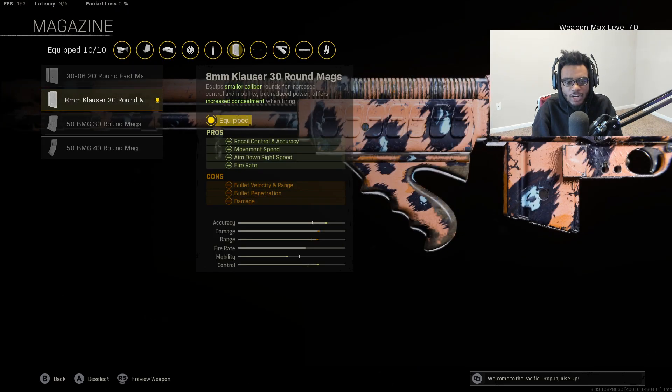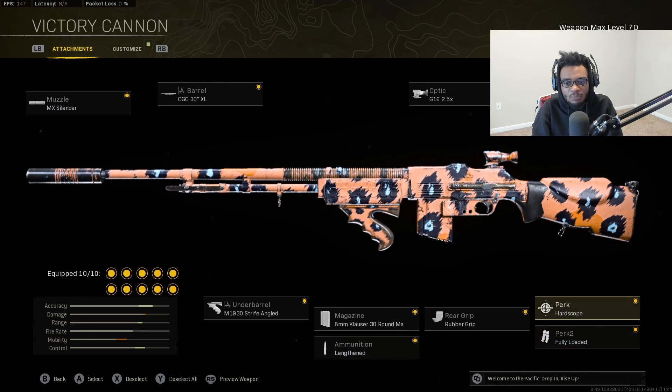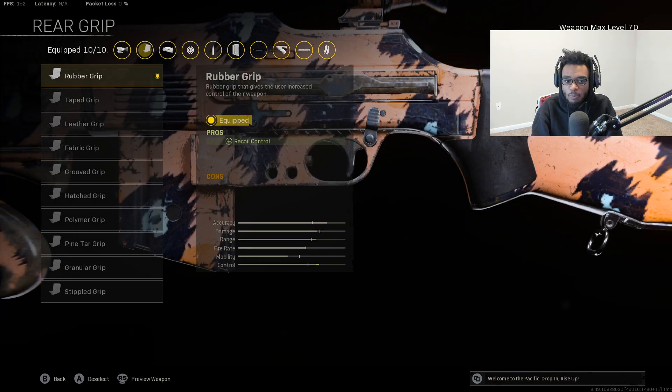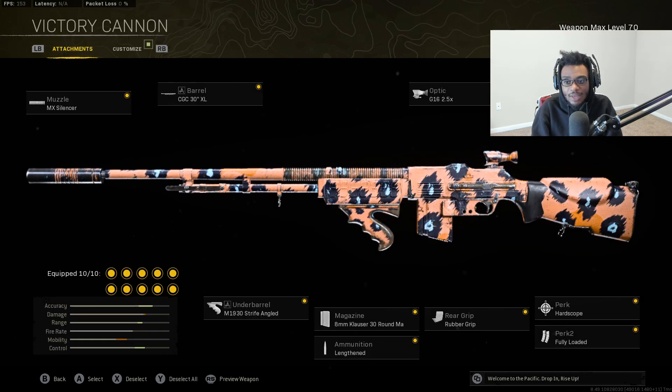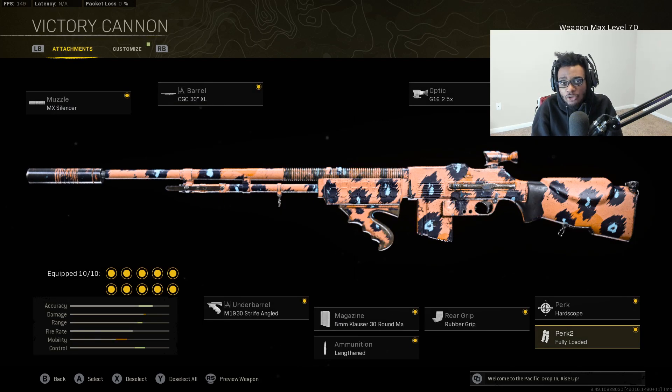I'm running the 8mm Clauser 30 round magazine for recoil control, accuracy, movement speed, aim down sight speed, and fire rate. I have on the lengthened ammo type for bullet velocity. I'm running the G16 2.5x optic for accuracy, recoil control, and a cleaner optic picture. I'm running the rubber grip for recoil control, the Chariot WR stock for accuracy, flinch resistance, recoil control, and aiming stability. For perks I have hard scope for additional accuracy and recoil control, as well as fully loaded. Accuracy, recoil control, and fire rate are all the things you need on these Vanguard weapons. Definitely go ahead and give this BAR class setup a try.